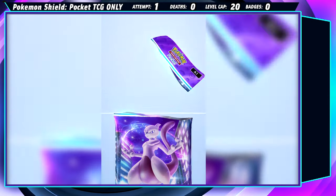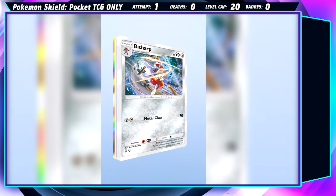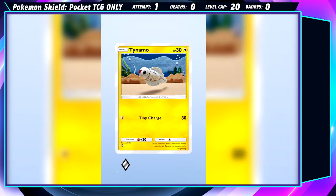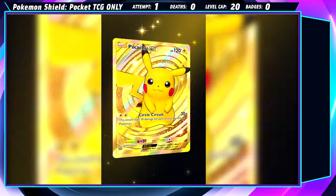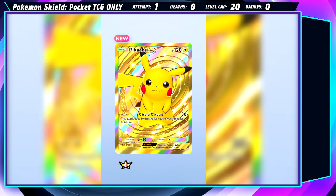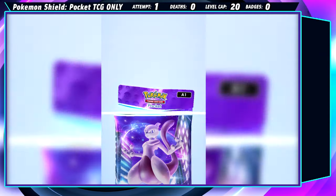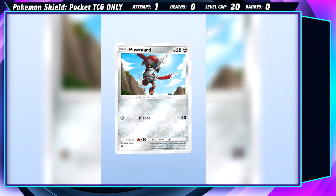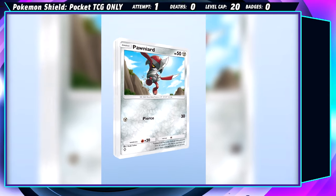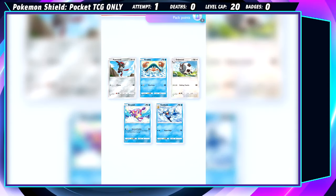It's pack opening time! I spot a bent wrap — Sandshrew, Bisharp for later, Ponyta, Tynamo isn't in this game, and just one of the three rarest cards in the game. G-Max Pikachu is super nice for the early game. For pack 2, I chose the one already facing backwards: Pawniard, Krabby, Dubwool, Bruxish — not in this game — and Golduck. Getting Pawniard and Krabby right away is pretty nice.